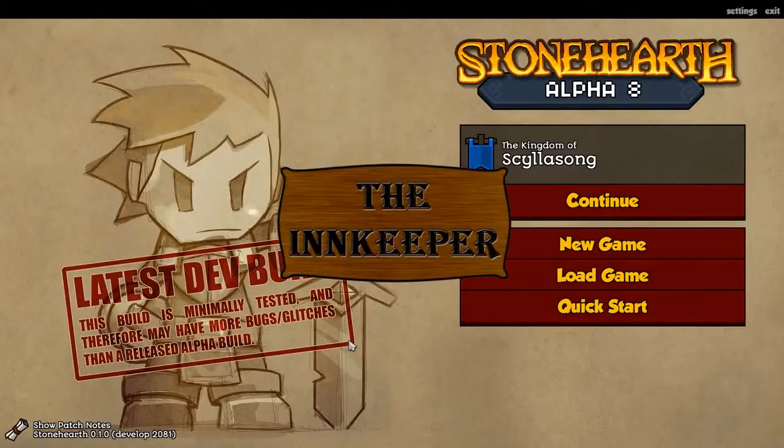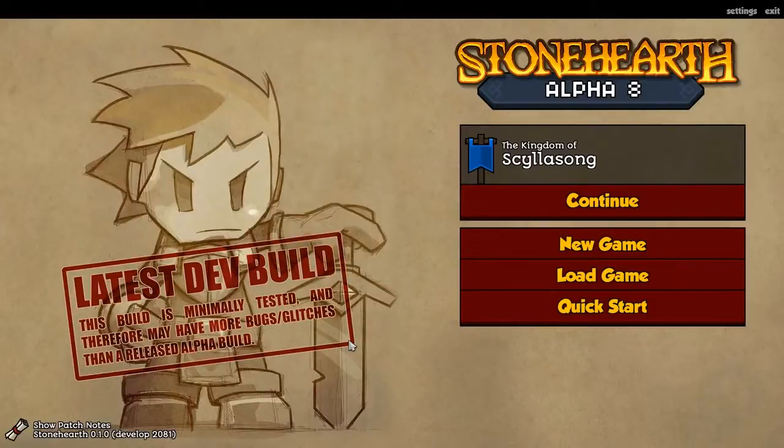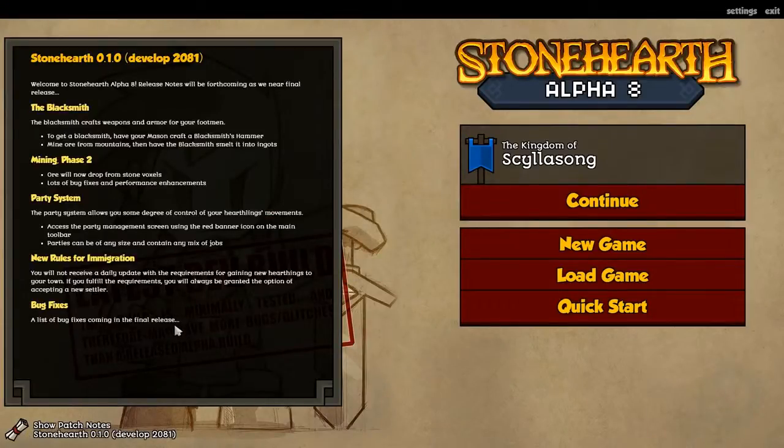Hello ladies and gentlemen, I'm the Inc for today, and we're checking out the latest Steam Branch 2081 of Stonehearth. The updates include the Blacksmith, Mining Phase 2, Party System, which is pretty fantastic. New rules for immigration, and bug fixes.